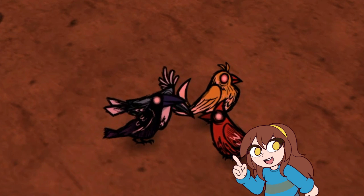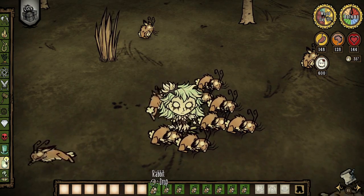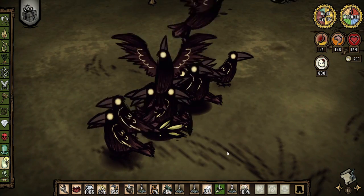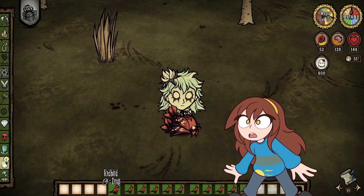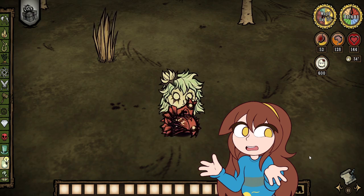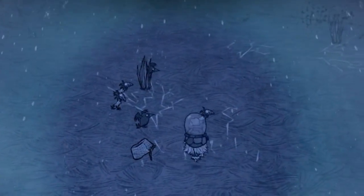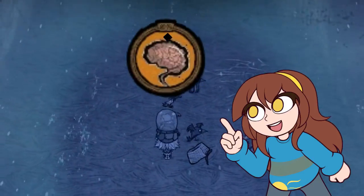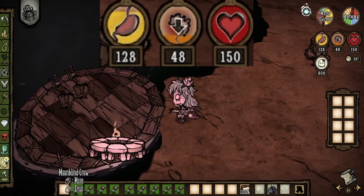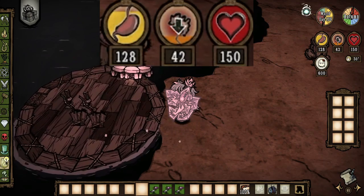Birds will give us the secret to maximum sanity gain. Birds have a unique aspect that no other creatures in the game have — they don't have collision with each other or the player. This means you can put a bunch of birds in one area right on top of each other. This attribute applies to all birds, including the ones found during the moon storm event. These birds are important because they have a negative sanity aura, and since birds don't have collision with each other, we can stack these sanity auras in one place creating a mega sanity aura.